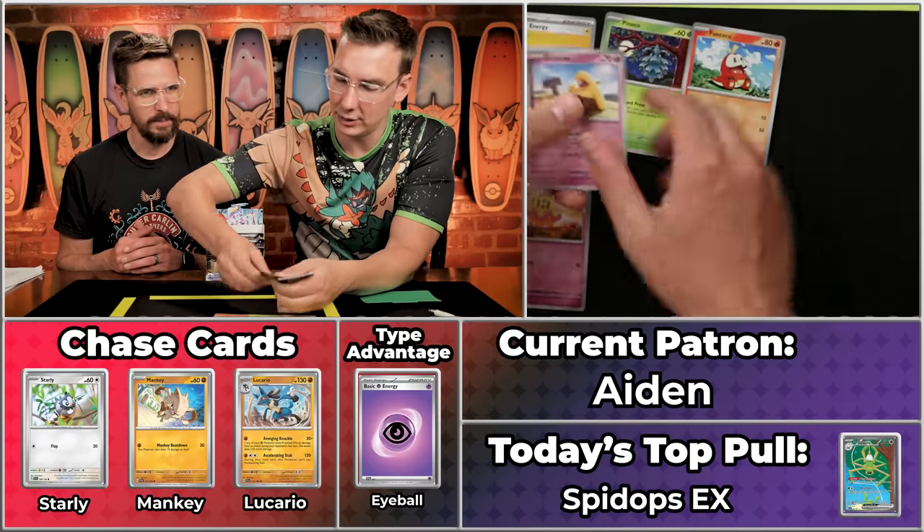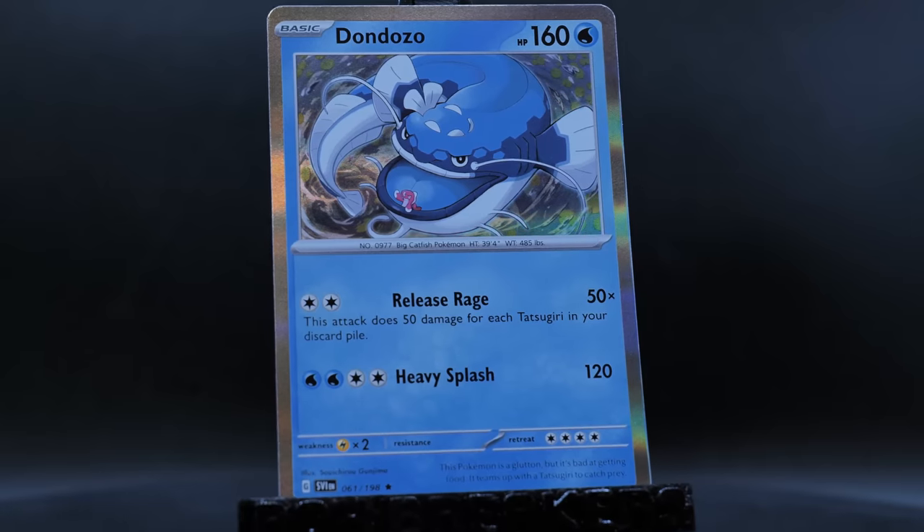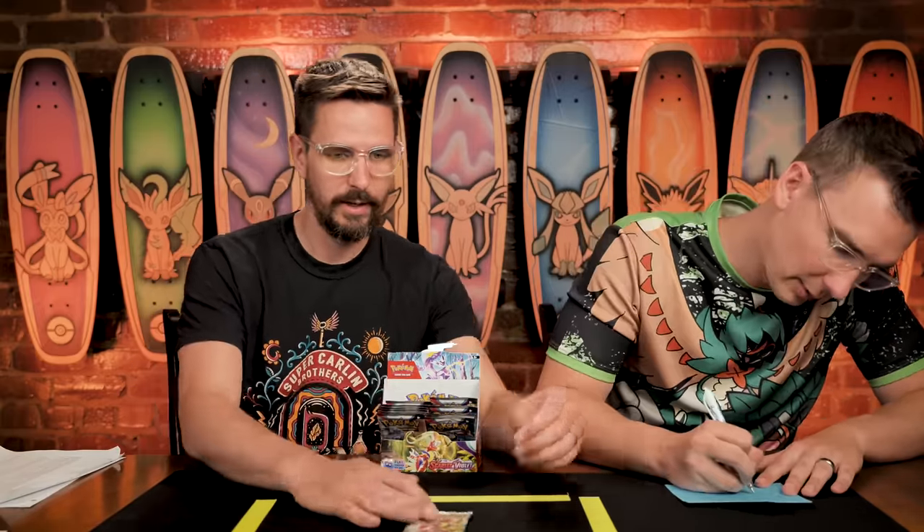Next up is Aiden with twenty points on the season - a pretty solid showing, tied with Wes Levy and Kenz. To get into eighth place they'd need something big. Pineco, Flittle scores, Drowsy, Hypno - doing good. Sandaconda, Clawitzer, Sandile will not score, and the Dundonzo. Four scoring cards - going to land at 24 points for the season. Nothing to sneeze at. Although Jay does sneeze a lot - when he gets started it's just Gesundheits for twenty minutes.